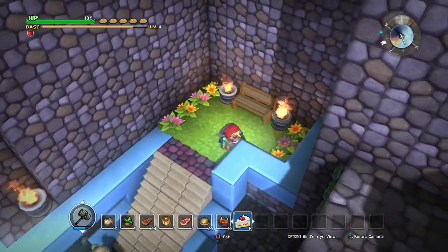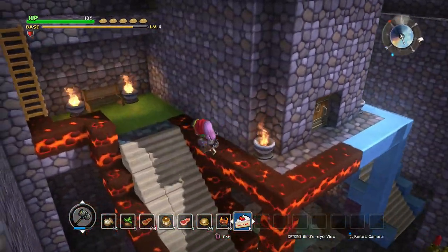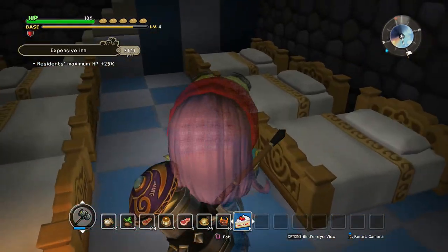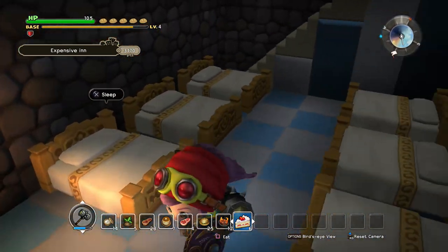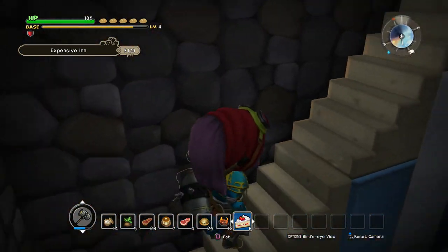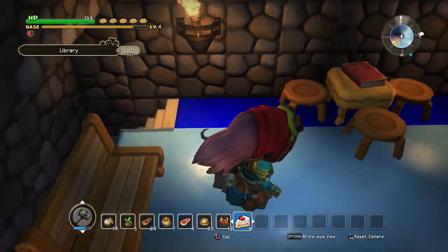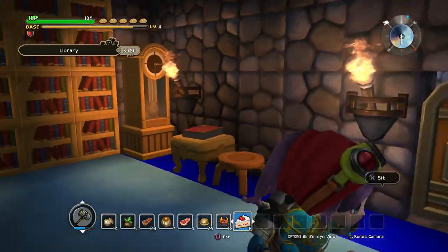The idea here is to have a garden on each side — I don't have many flowers yet, but there will be more at some point. I've connected this part to the tower, which I'll show you in a second. Inside we have an expensive inn with all king-sized beds, but there's actually not enough room for everyone. Up here we have the library — we've got all the books at the back, some books here and here, a bench at the back, and a grandfather clock. I thought that would suit, and it gives us an automatic HP recovery of one.